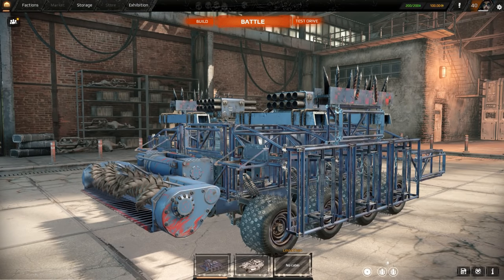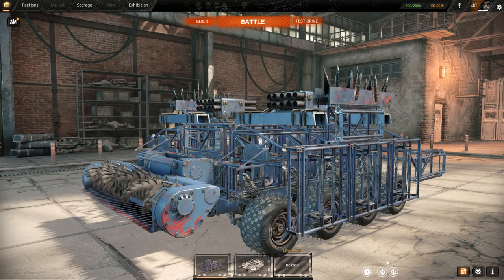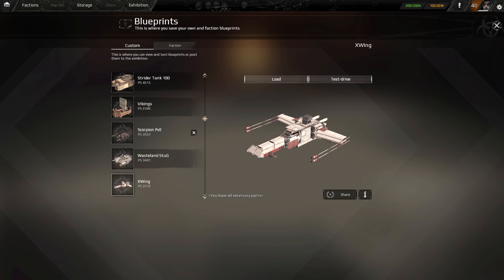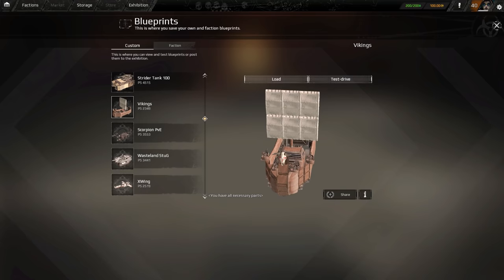What's going on everybody, Dreggass here, and we're back with another episode of Crossout's Best Creations. This is a series where I check out the exhibition for both good and bad creations, and we just play around with them for a little bit. I think I got a good mixture of both competitive creations as well as funny creations today. A few things we can possibly check out — we're not going to get to all of these, but we probably will over time. I mean there's a freaking Viking boat, that is badass.